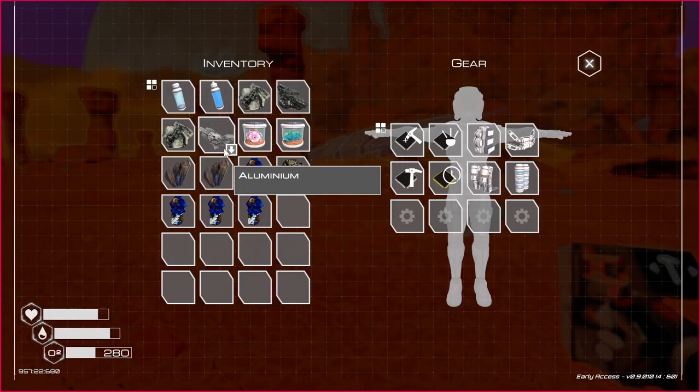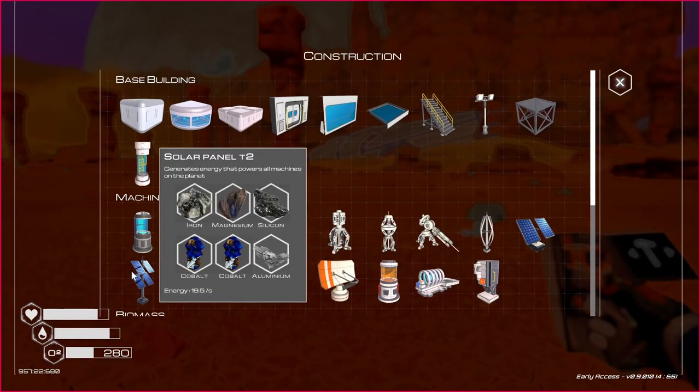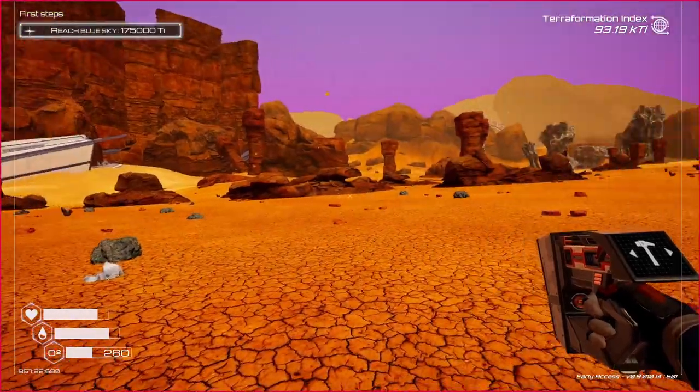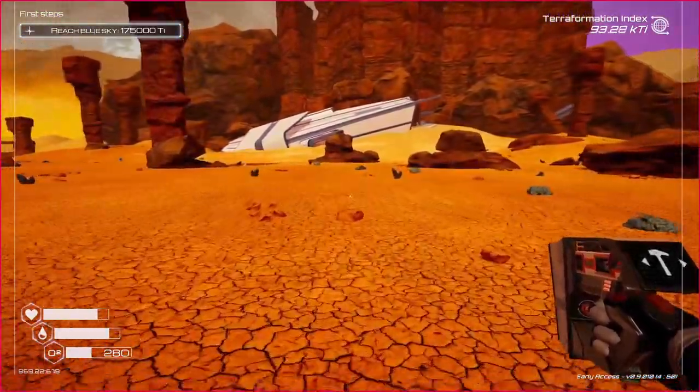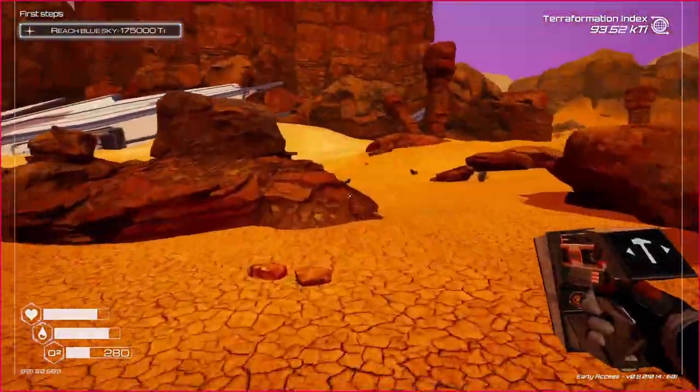How much of each do we have? I've got two — I'm gonna need another aluminum, and a couple more silicone if I can find one. Seems like I always have a hard time finding silicone. Oh no, there's one. Cool.